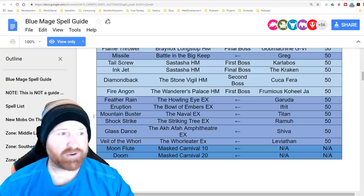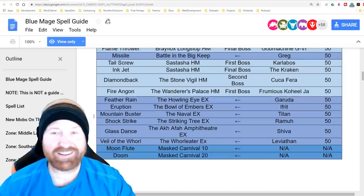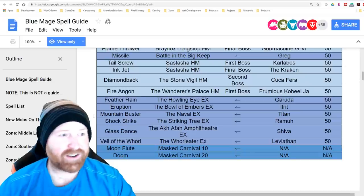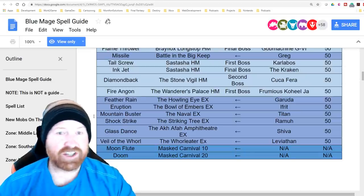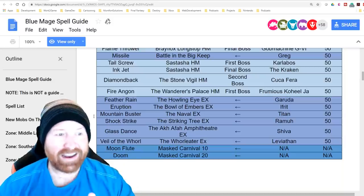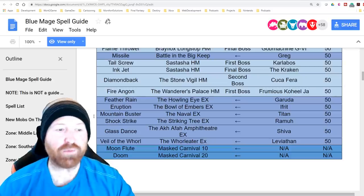Feather Rain from the Howling Eye Extreme for Garuda, Eruption from the Bowl of Embers Extreme for Ifrit, Mountain Buster from the Navel Extreme for Titan, Shock Strike from Ramuh Extreme, Glass Dance from Shiva Extreme, and The Veil of the World from Leviathan Extreme. Moon Flute and Doom are learned from the Masked Carnival themselves.